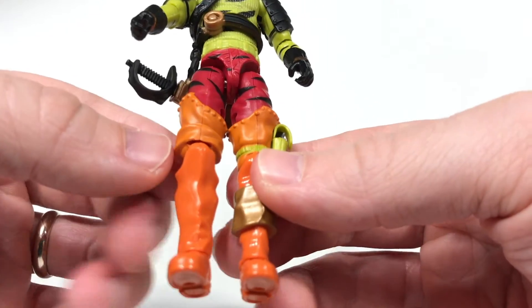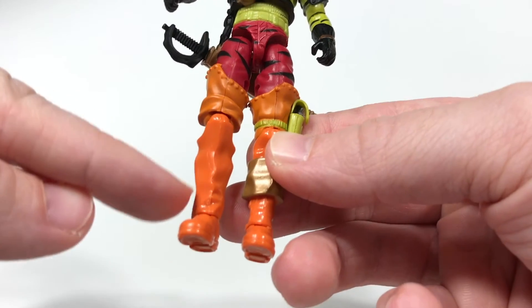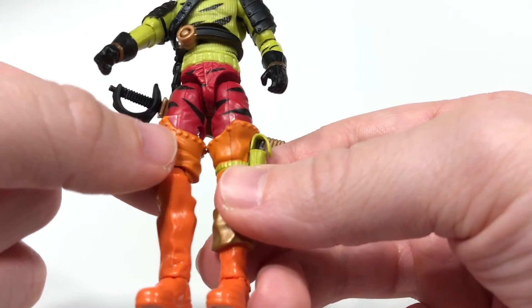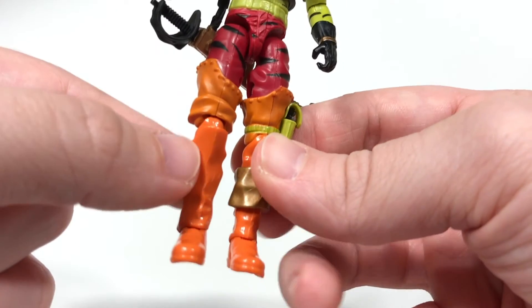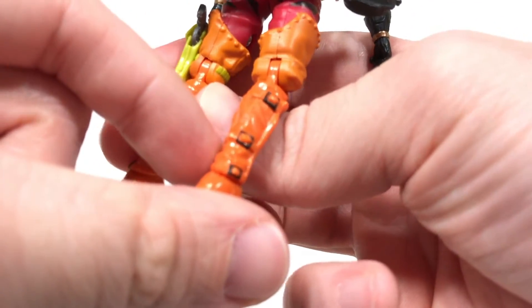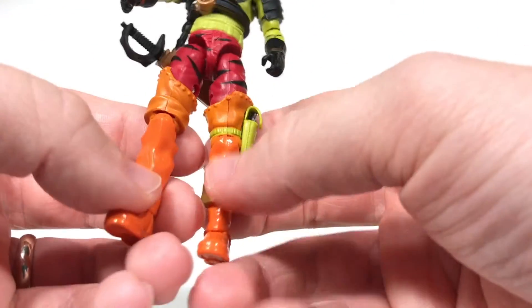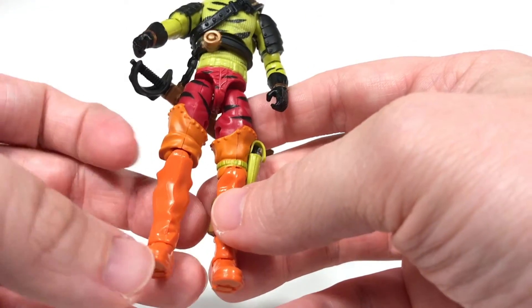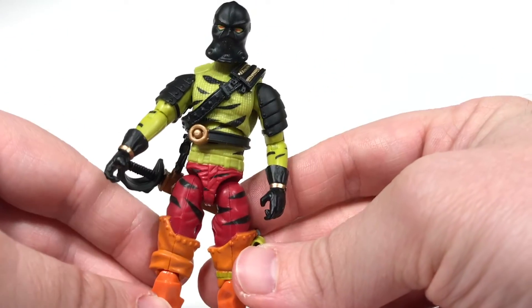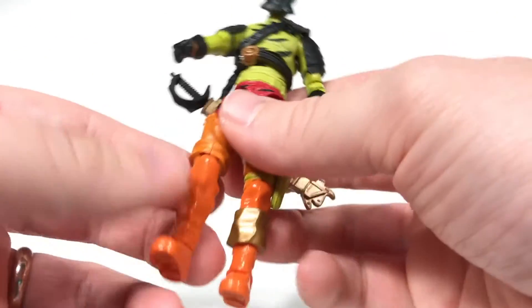It's interesting that the shade of orange — or the paint finish — is different between the thigh section and the lower leg. The thigh section is a matte finish with a noticeable wash over it, while down here it's a more glossy finish without much of a wash. I don't know why they did that, but from the knees down he has the gloss you'd find on the vintage figures, while from the knees up it's more of a matte finish.